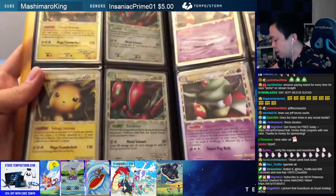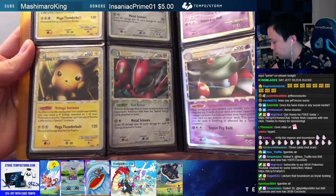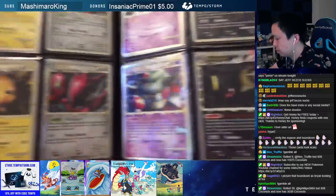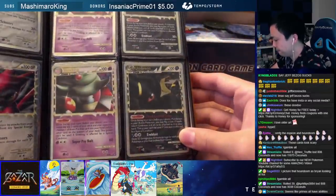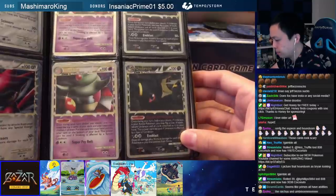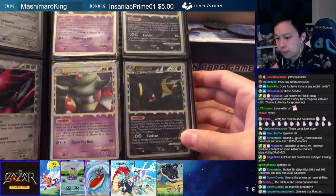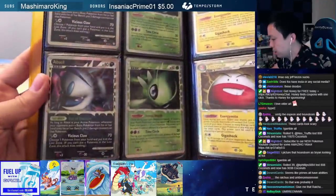Here we got Scizor. If I'm not mistaken, Espeon and Umbreon Prime were played together in a deck. Some of the other playable cards were Kingdra that we saw earlier and Typhlosion Prime — and some of these were even given alternate arts in tins.